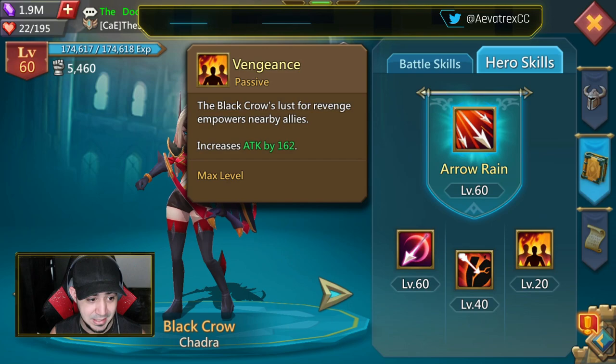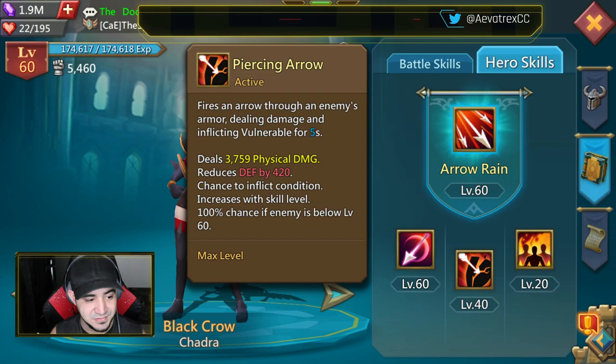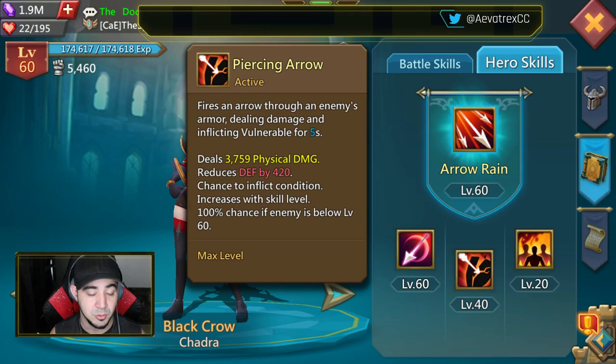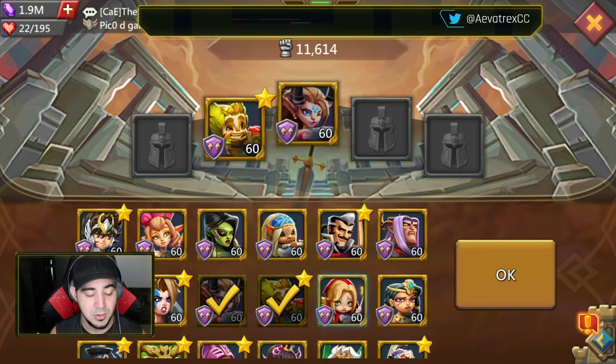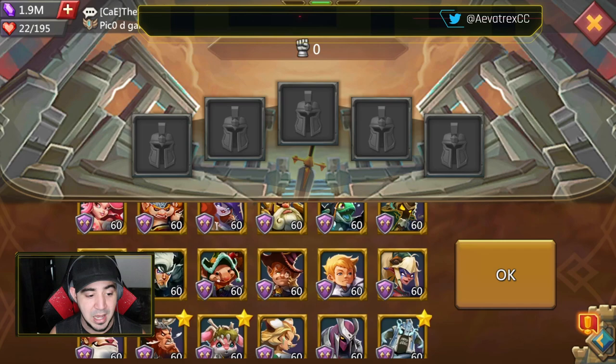Looking at Black Crow — not only does she increase attack of all allies, but inflicting Vulnerable for five seconds reduces defense by 420. That will help all of your heroes do damage. A lot of times when you're looking at the constellation, it's not just about the best team for the constellation. You also have to think about what other people are going to be using and what you can use to counter what's really popular.